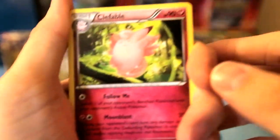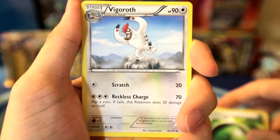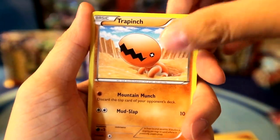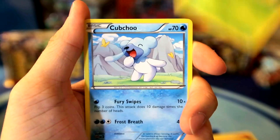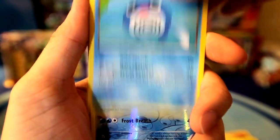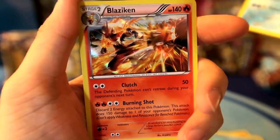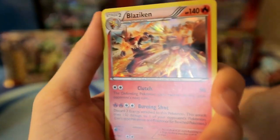Let's see what I got here. Clefairy. A little special energy green. Vigoroth. Trapinch - look at that guy's head, that's what I look like in real life, to be honest. Golett. Shelmet. Mawile - look at his lips. Cubchoo - is that snot coming out of his nose? That's weird. Poliwag. Another common reverse - I've never seen that before. And our rare card is Blaziken holo! That's cool. He's like doing a little super kick to that crater. I like that. I haven't had him yet and he's a holo - can't complain too much.